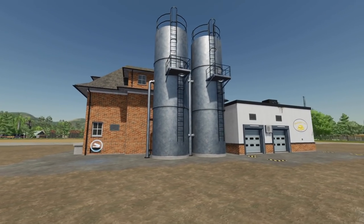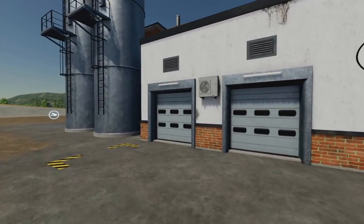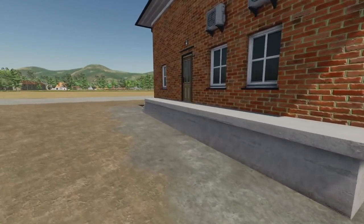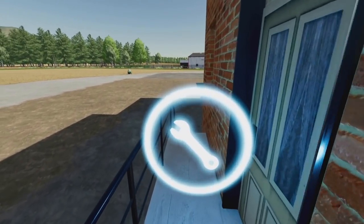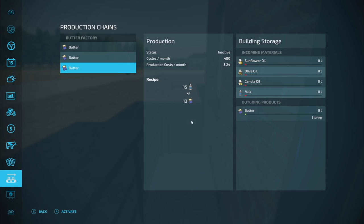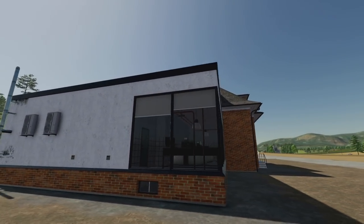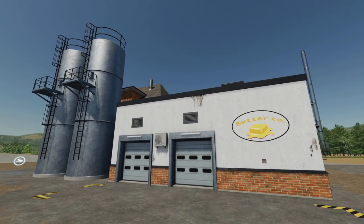Your last new mod for all platforms is the Butter Co Factory — an alternative way to make butter with less or even no milk. You can use canola oil and olive oil: 10 plus 5 equals 13 liters of butter. You can also use canola oil and milk, or just 15 liters of milk to get 13 liters of butter. You do lose a little, but that's realistic. This gives players a different way to obtain butter even without milk.